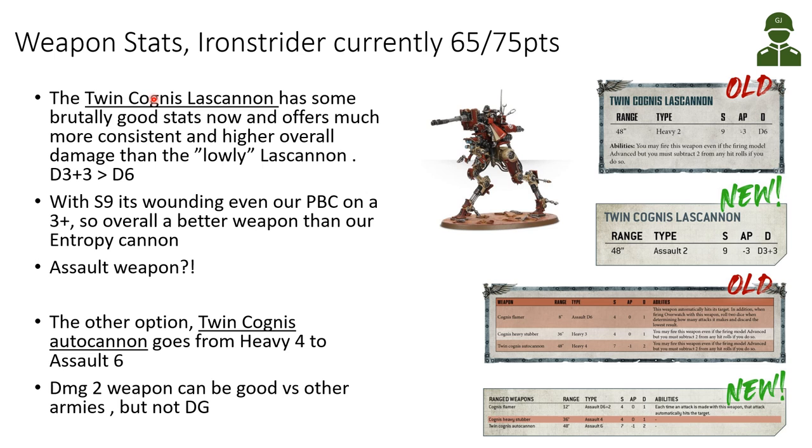Looking at the weapon stats for the twin Cognis Las Cannon, which can be taken by the Iron Strider — or Chicken Walker as I've heard it called — with very slim legs and a Skitarii sitting up top shooting this weaponry. It's quite an interesting build and a fun looking model. The twin Cognis Las Cannon has gotten some brutally good stats now and offers much more consistent damage. Before it was a D6 weapon, now it becomes — maybe the new favorite of Games Workshop — a D3 plus 3 for the heavy weaponry.